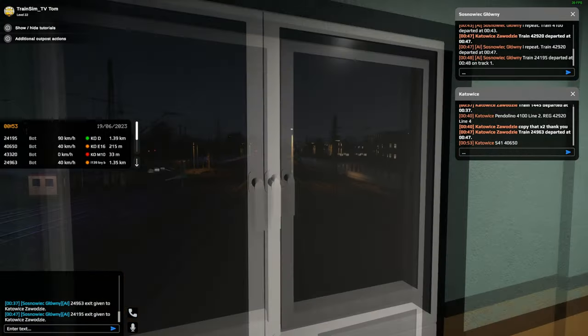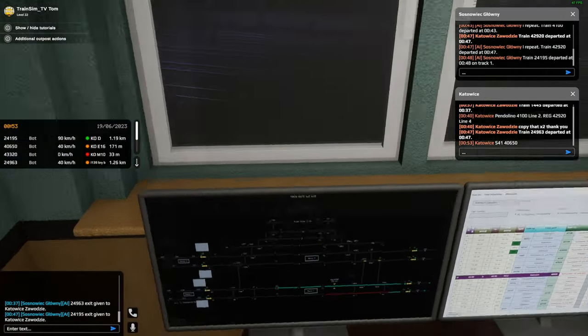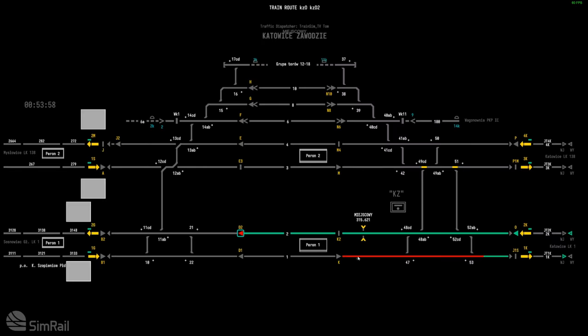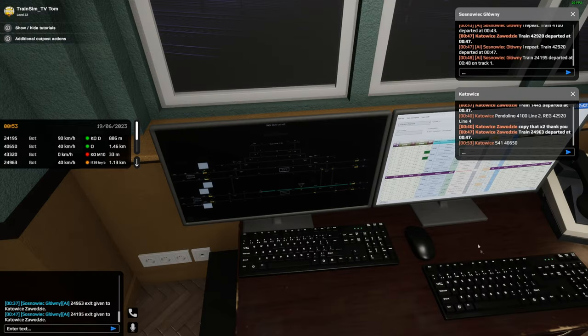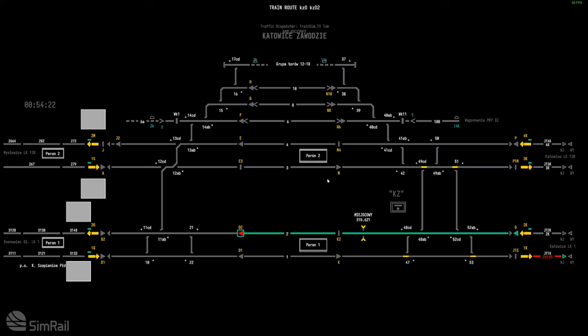That was a local halt just going straight through. I'm going to let the next box know. It's between paths — that was 24195. The green triangle is now gone, meaning the train is about to appear on our diagram.